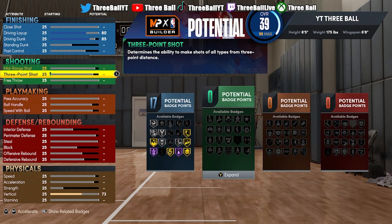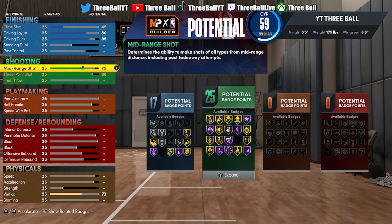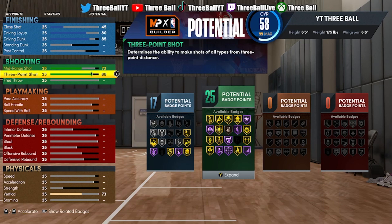Now what you want to do is put your three-point shot all the way up to an 88. This will give you 25 shooting badges. Now here's the catch — if you want a little bit more shooting upgrades or more upgrades in general, you want to lower your mid-range to a 73. This will give you way more upgrades for your other attributes.